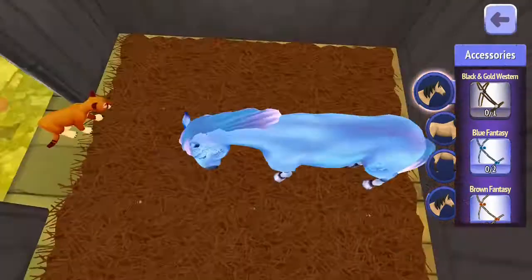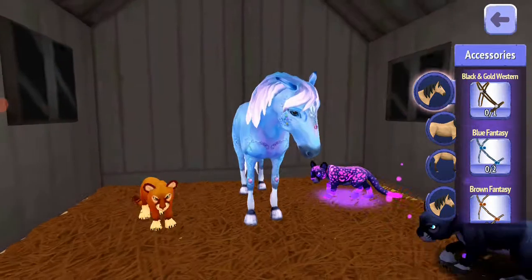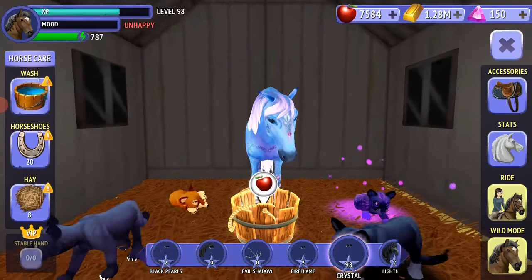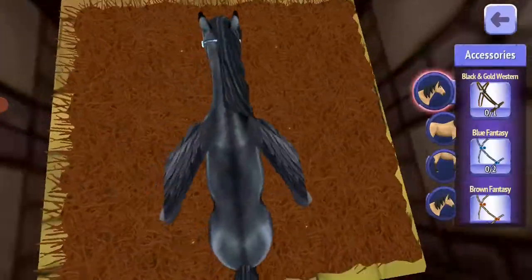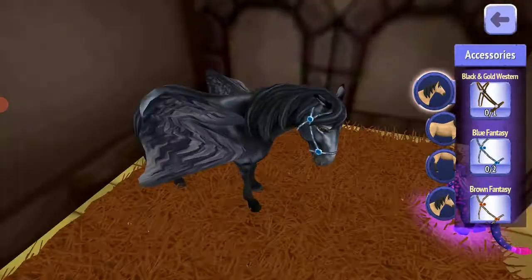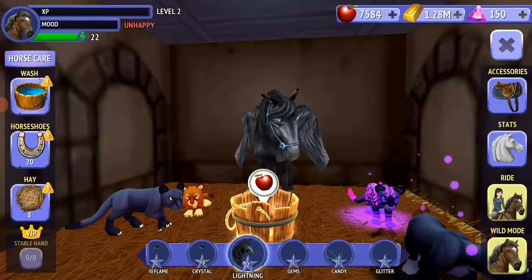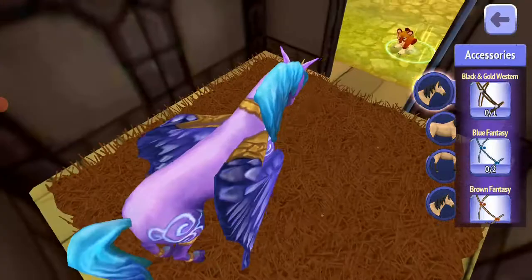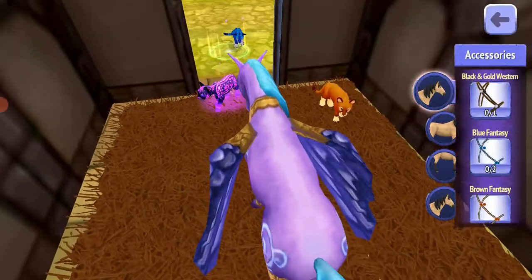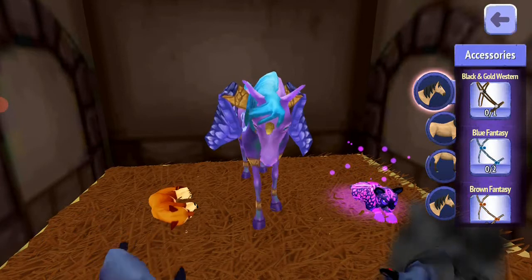This is Crystal — the first ever wild mode I got on her, and I still love her. This is Lightning, my Pegasus. Actually my last Pegasus was Gems, because I kind of wasn't into her.